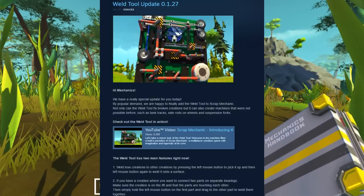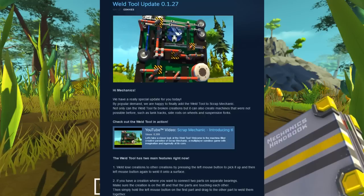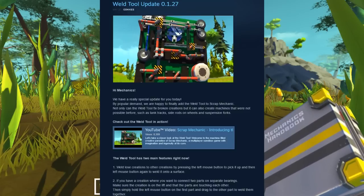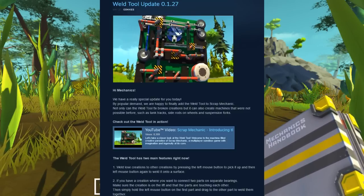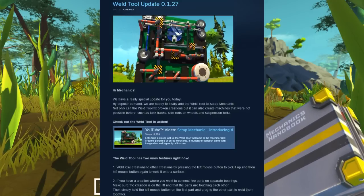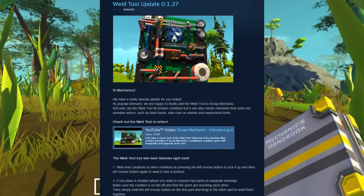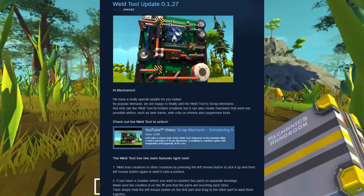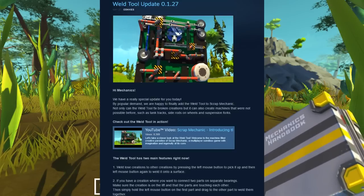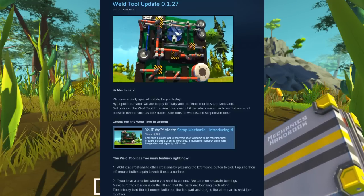What is that gif? Oh boy. What the deuce? Okay, that is a really weird gif they're showing for this. Unfortunately I can't show it to you guys. Anyway, so we've got the Weld Tool — two main features right now. Weld loose creations by pressing left mouse button and pick it up, then left mouse button again to weld it to a surface. Alternatively, if you have a creation where you want to connect two parts on separate bearings, make sure the creation is on the left and the parts are touching each other, then hold left mouse button on the first part and drag the other part to weld them together. Interesting.